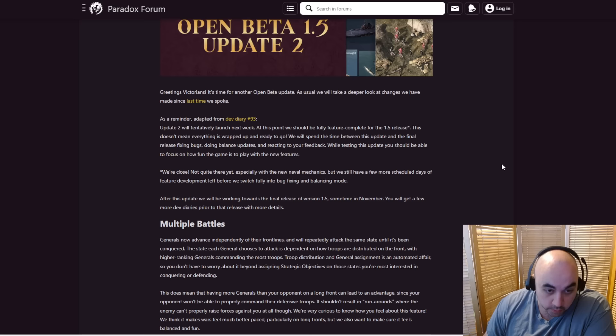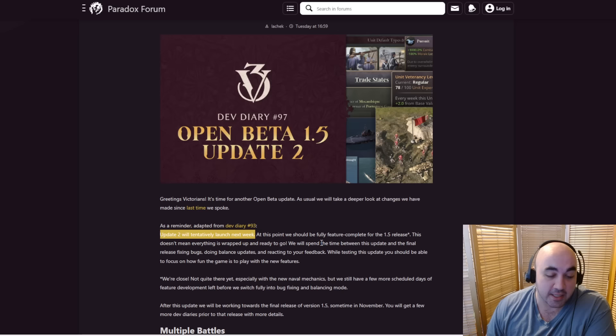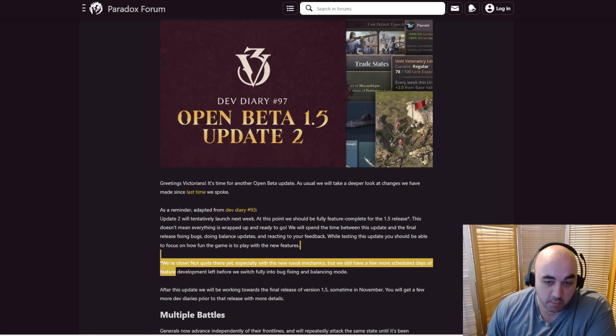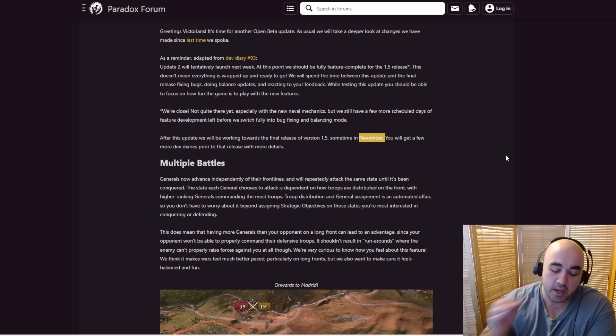Update 2 will be tentatively launched next week — they don't give a definitive date. At this point we should be fully feature complete for the 1.5 release, though there's still some work especially with the new naval mechanics. They have a few days to work on it before release. This doesn't mean everything is wrapped up — they'll spend time between this update and the final one fixing bugs, doing balance updates, and reacting to feedback. After this update, they'll be working towards the final release of 1.5 sometime in November. I'm guessing early November, because they've been doing three-week sprints.